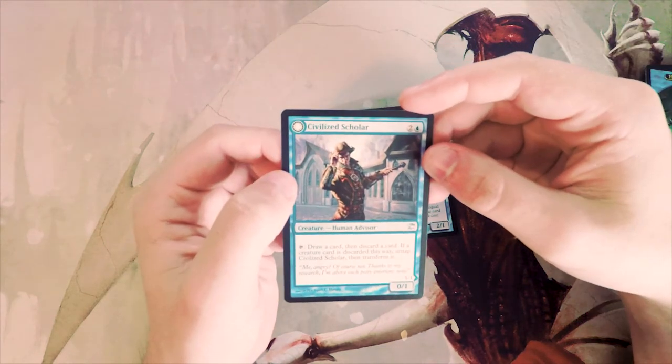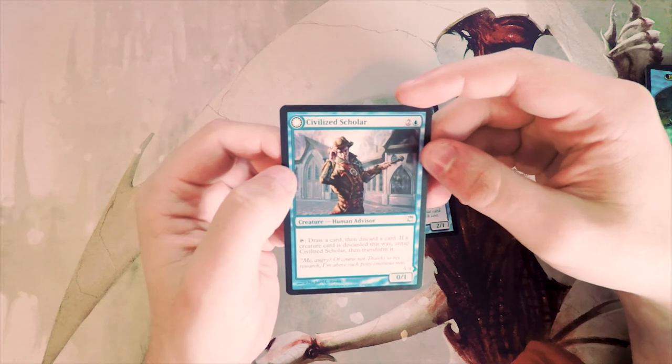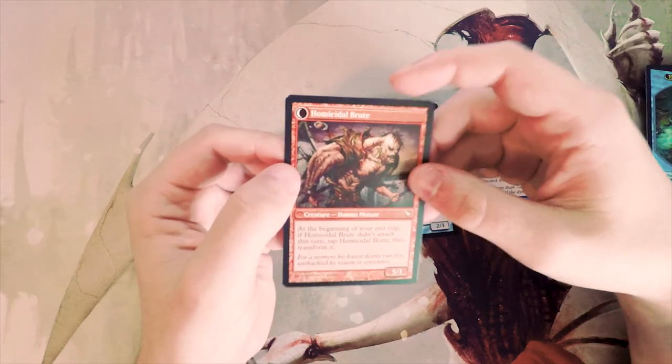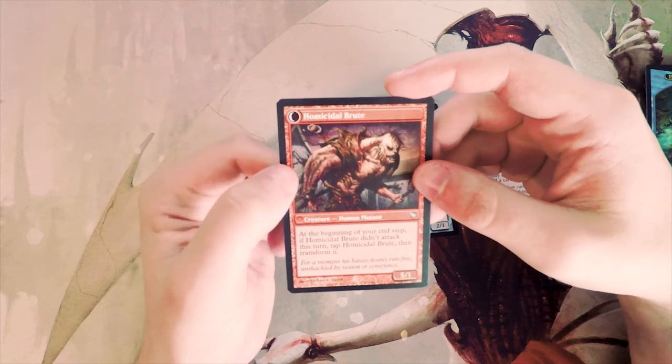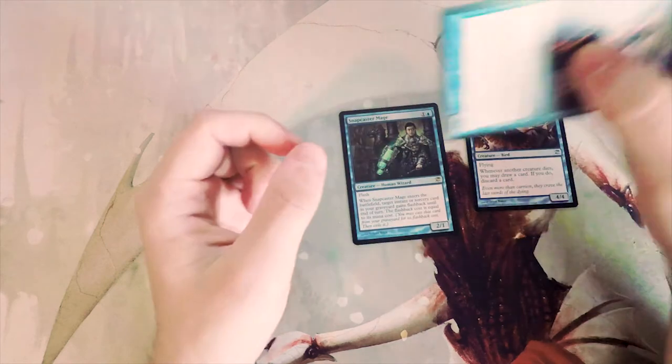We also have one flip card — Civilized Scholar, a 0/1 for three. You can tap it to draw a card, then discard a card. If a creature card is discarded this way, untap it and transform it into a 5/1, and at the beginning of your end step if it didn't attack this turn, transform it back.